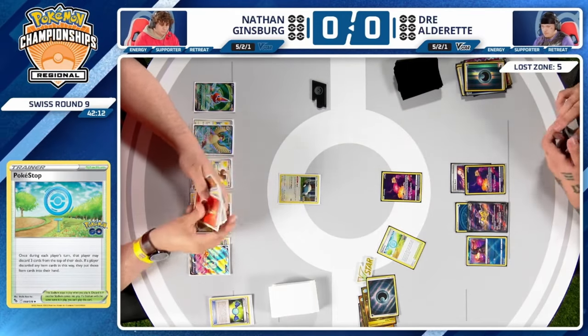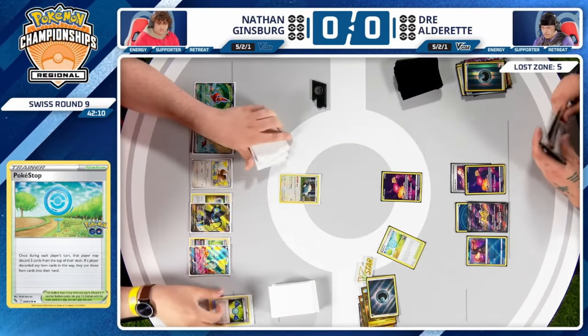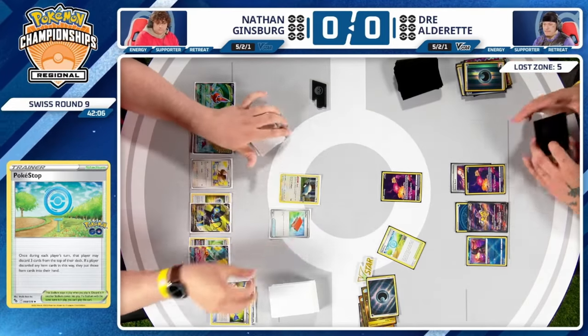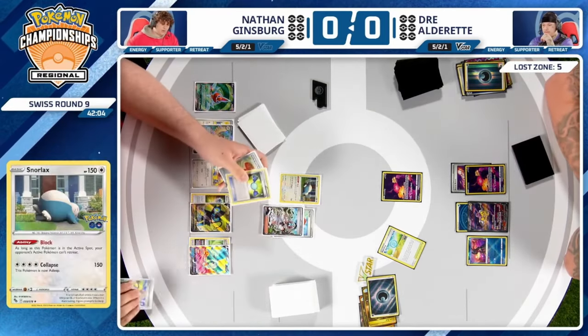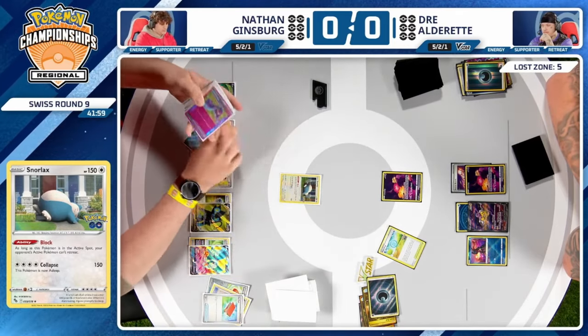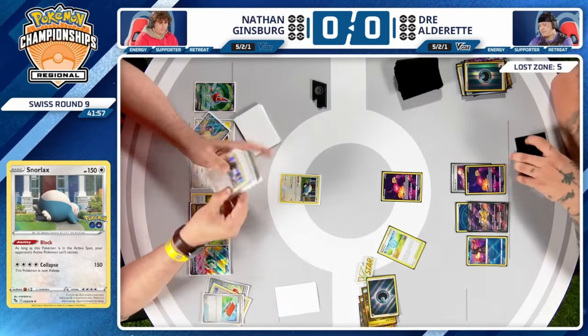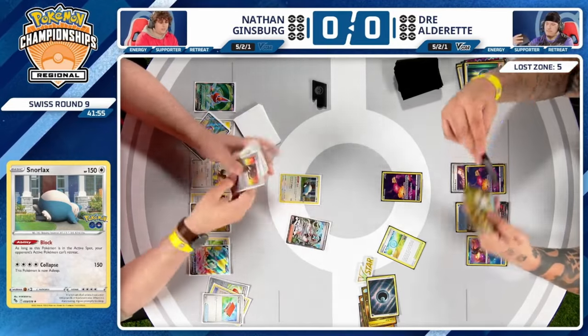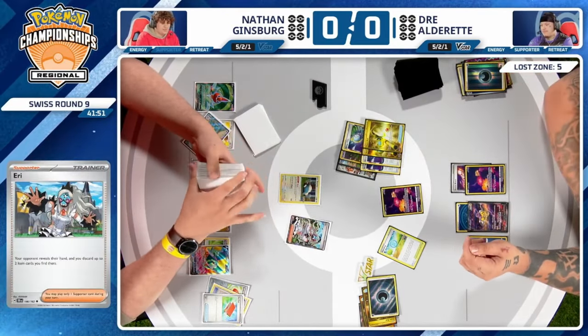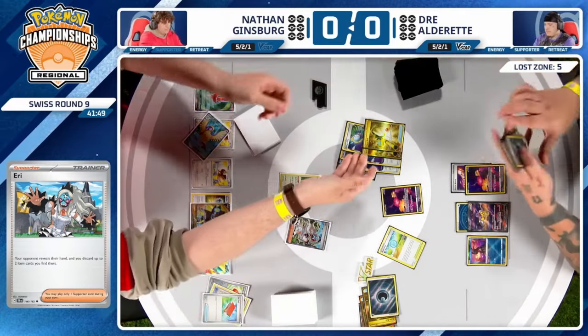With Super Rod already in the Lost Zone and more pieces hitting the discard pile, this is going to be a field day for Nathan, who knows Dre's hand is stacked. Pal Pad puts Eerie back into the deck, then Quick Search finds it again — another great selection of items to discard. It's like a kid in a candy store — so many delicious options.